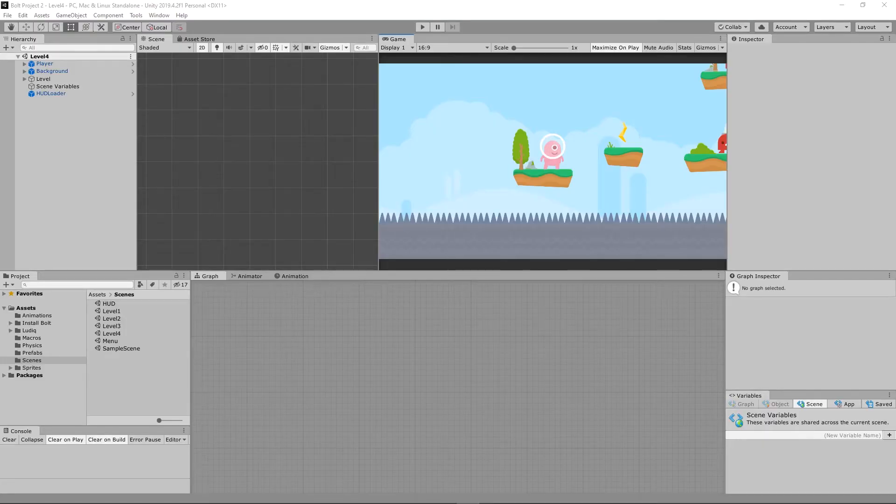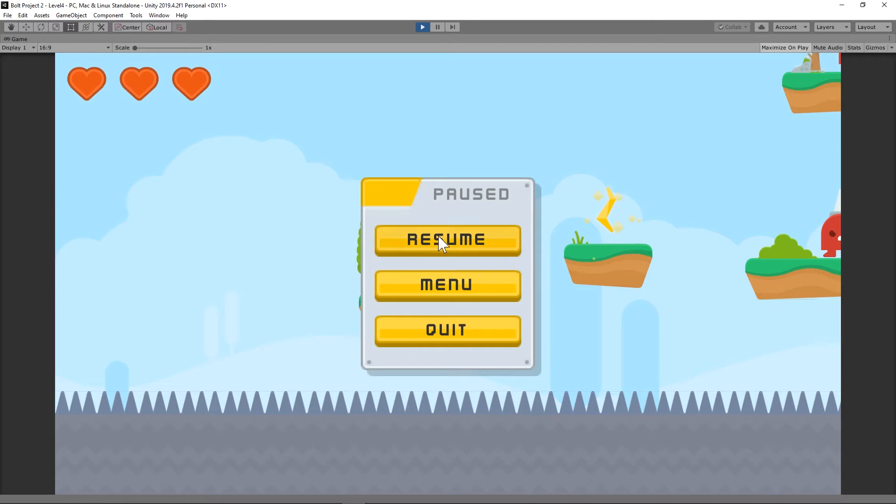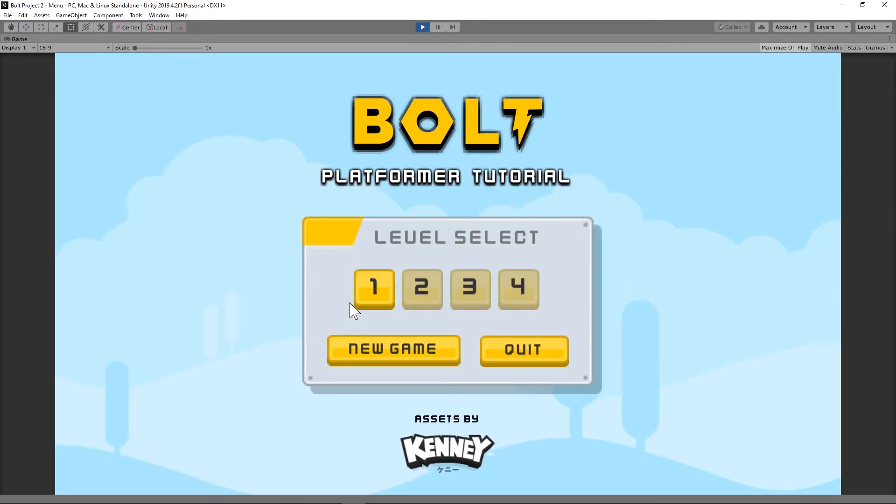Welcome to the first instructional video on how to make a 2D game for free. I just wanted to show you really quickly what we're going to be making. This is the current version. I'm going to explain as you download this later — a lot of people are having problems with this, and I was able to fix all the bugs. So when you start up the game, this is the platform tutorial. All these other levels are locked.